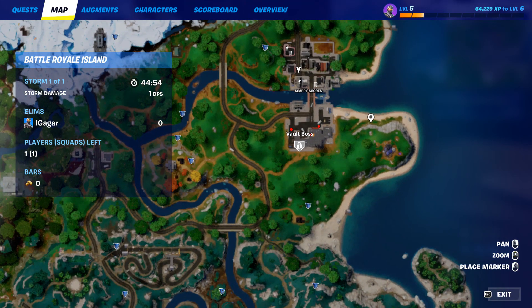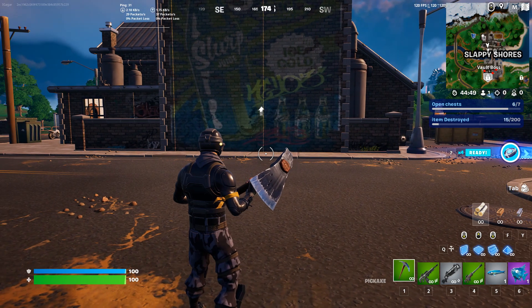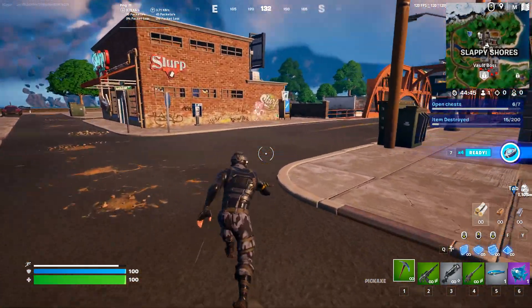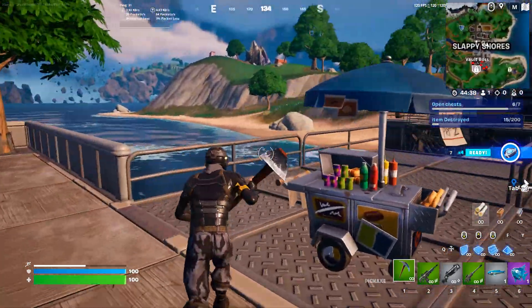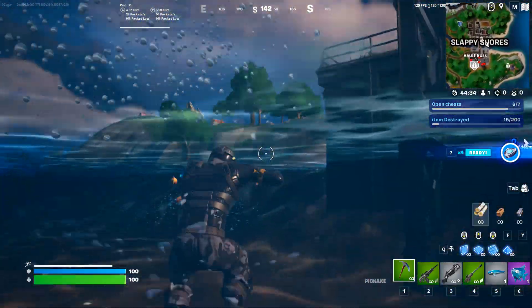Now it's not on the full map, but it is on the mini-map. As you can see on the mini-map in the top-right corner, there's a lock icon over there. So you need to go there and then open it.